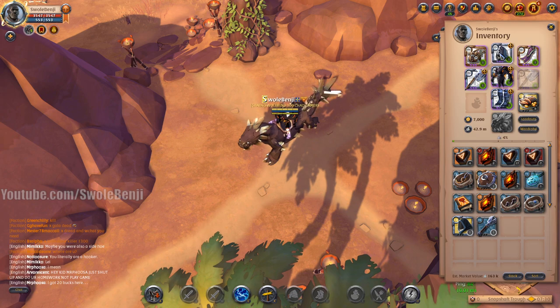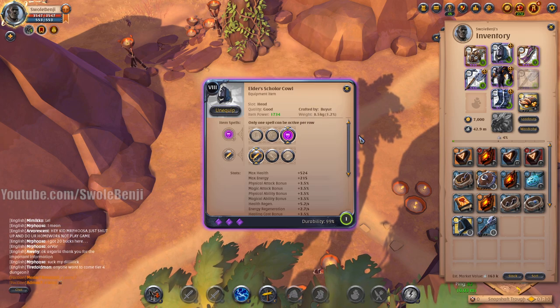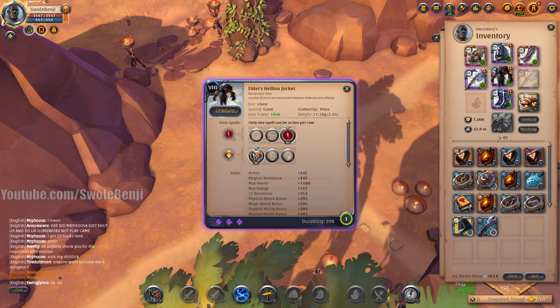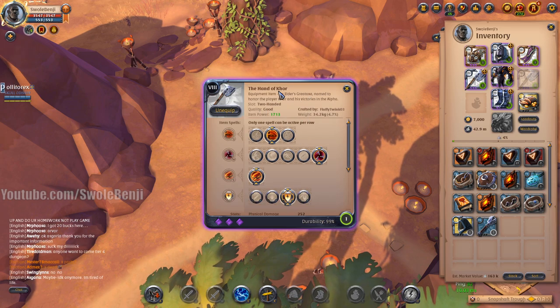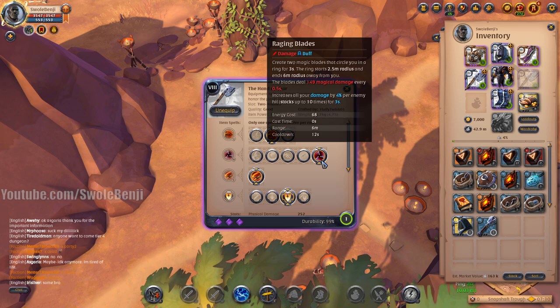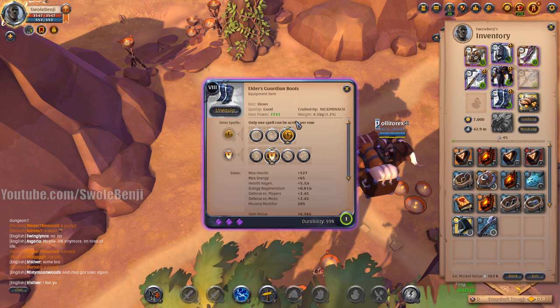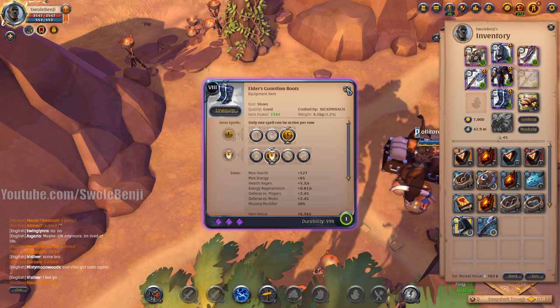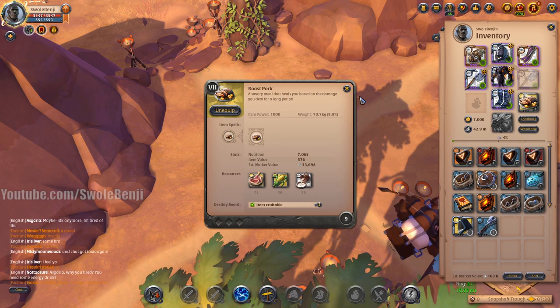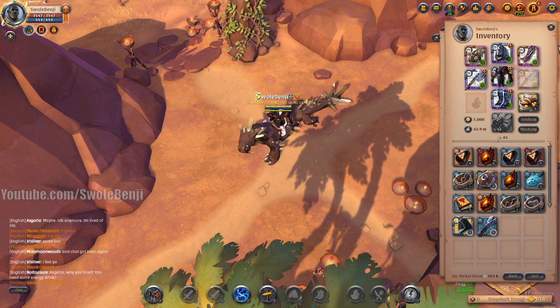Let me show you the build first. This is all 8.3 gear and I'm 100 spec in all of these. Scholar cowl — you're going to be using the energy shield with damage. Hellion jacket — this keeps you alive with lifesteal aura and balanced mind. You're going to be using the Hand of Cor, the tier 8.3 great axe. You're going to be using rending spin with raging blades and the third passive, which is increased defense.